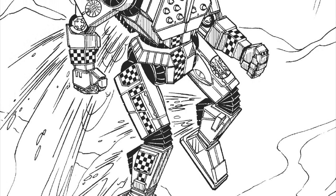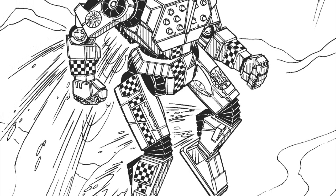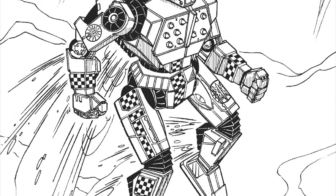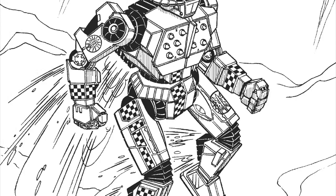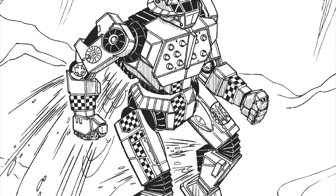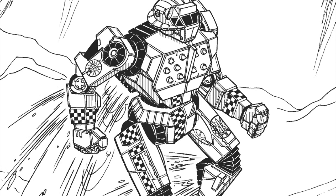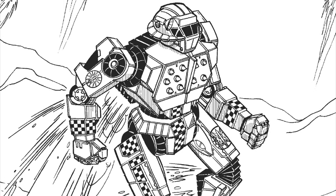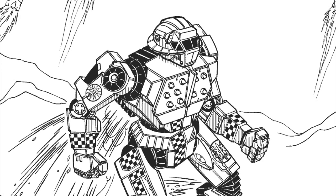With a reliable GM-180 engine, the Javelin benefits from a good cruising speed of 64 kph. Its six Rollings-95 jump jets — two in each leg and the remainder in the rear center torso — provide good maneuverability and a total jumping distance of 180 meters. Four tons of armor allow it to survive some encounters and retreat to safety, with a half-ton protecting the chest, side torsos, and each leg. Ten single heat sinks mounted in the engine provide sufficient cooling.